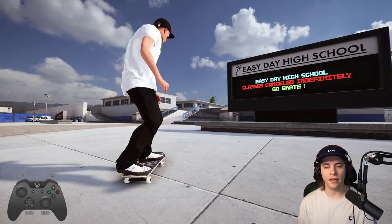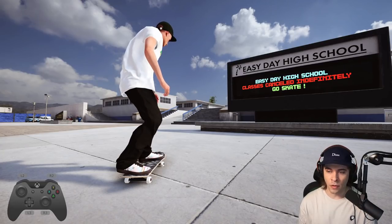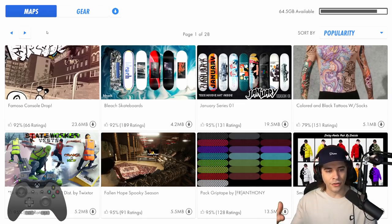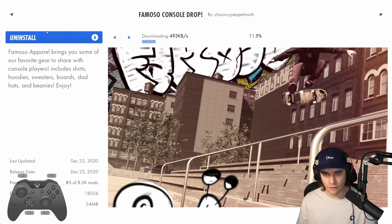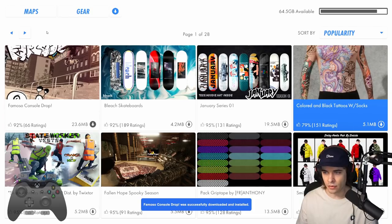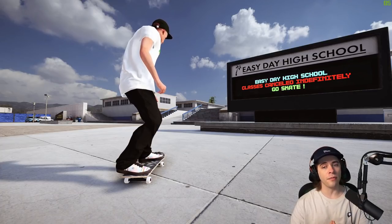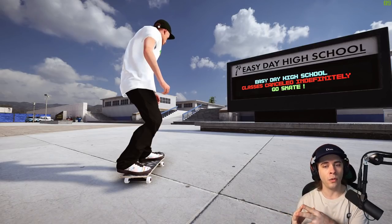There are two ways to get custom gear into the game — one way on console and two ways on PC. On console, you go to the mod browser, which links to the modding website where you can download custom gear and custom skins. Looking for custom clothing is pretty simple — just click whatever you want and download it, like the Famoso drop for example. The mod browser is somewhat limited in what's available though.